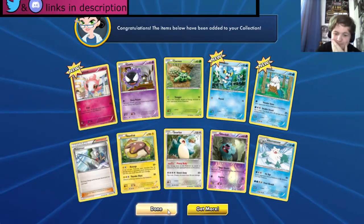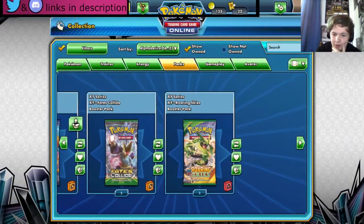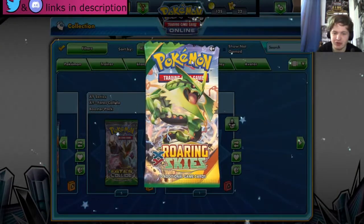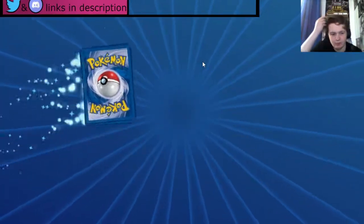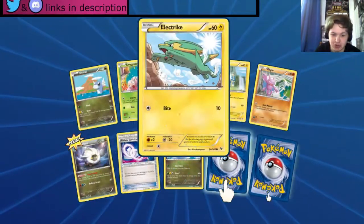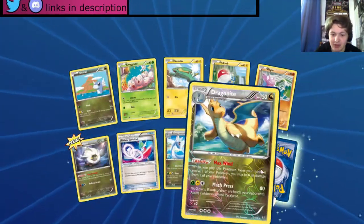We got a Fisherman which is always good. Let's open Fates Collide since we have two packs of those. We get a Dratini, Exeggcute, Shelgon, and a Dragonite — nice!